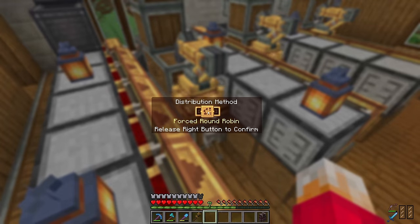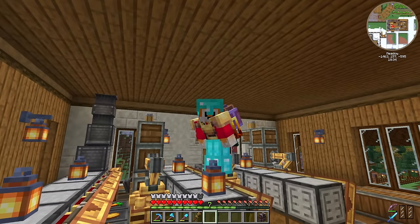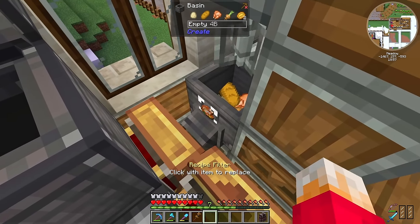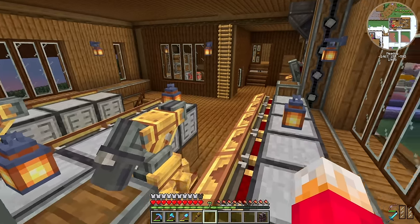By putting the mechanical arms onto forced round robin they won't pick up if there's an item missing, which means they're not going to fill the mixing bowls at the ends of these lines with stuff that they don't need. And the other thing I was told is if I put the recipe that I actually want on the basin it won't shove anything else in there, so that's good.